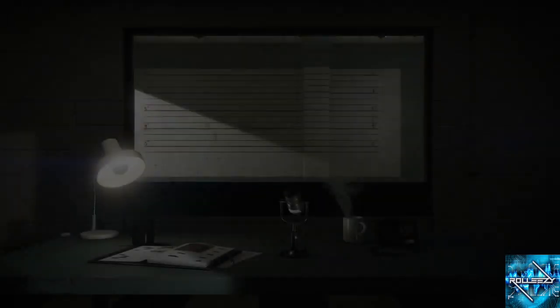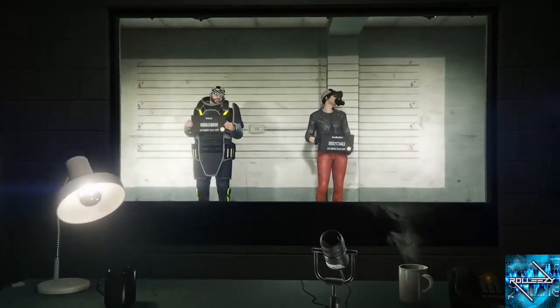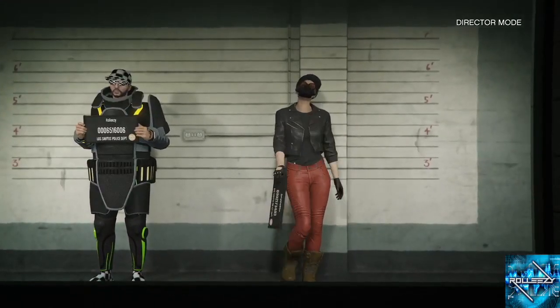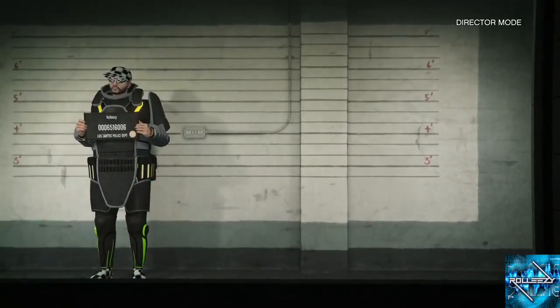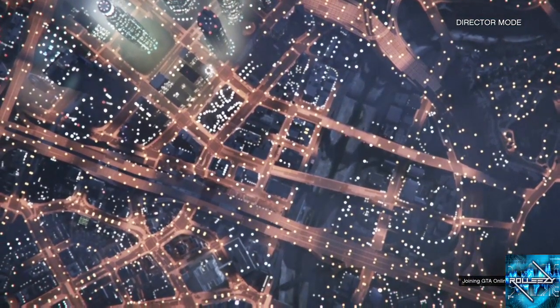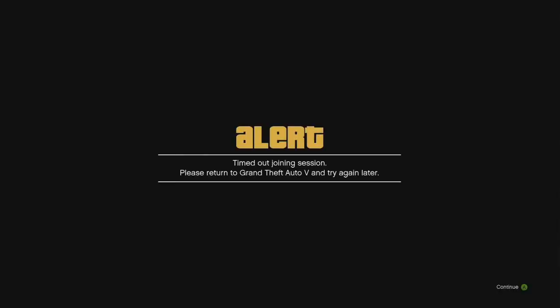Now we're just waiting to go into the choose character mugshot room, and you're going to have both your characters here. My main character is the guy, and he's the one I want to get all the cool modded outfits. My female character, which is the second one, has all the regular outfits that when you do this glitch kind of go crazy and transfer over — that's what creates the modded outfits. So you're going to want to click on your second character while you're still in director mode. Now it's going to say joining GTA, and what's going to happen is you're actually going to time out. When you get this alert message, stay there for three seconds, then press A and right away close the application. Press start and close that application.